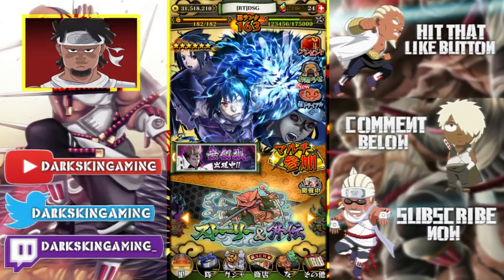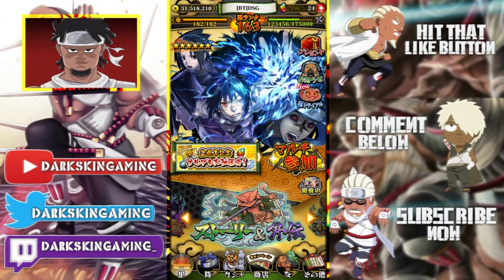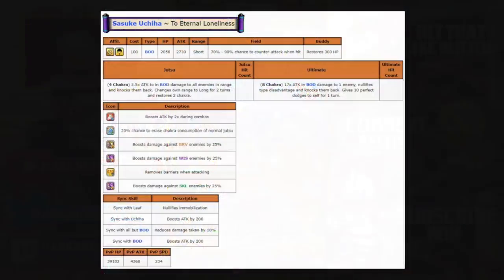What's up guys, it's your boy dark skin. Today we're going over some of Sasuke's crazy secret techniques. By secret, I don't mean no one knows about them — I mean things that go unnoticed unless you're specifically looking. Shoutout to my boy Kabuki, who was telling me earlier: if you rock three Sasukes, you get an 800 attack boost.